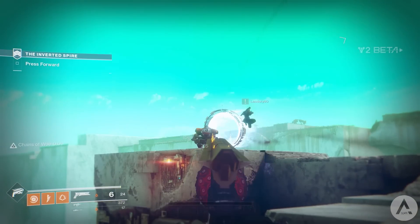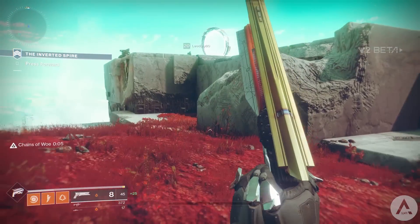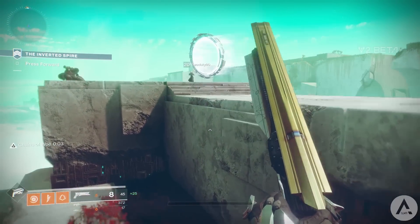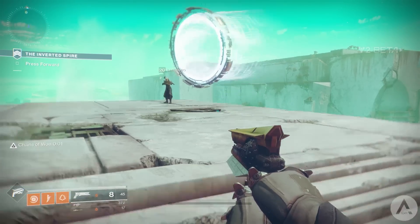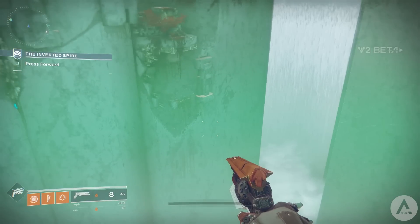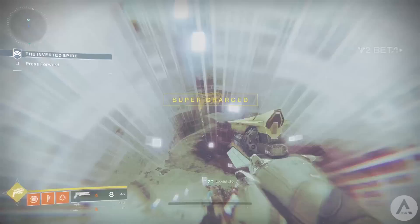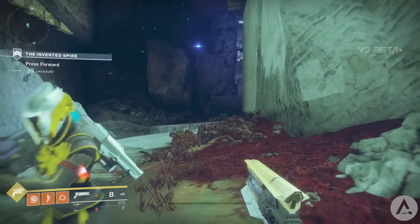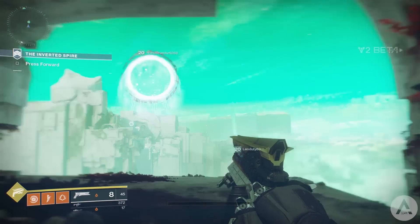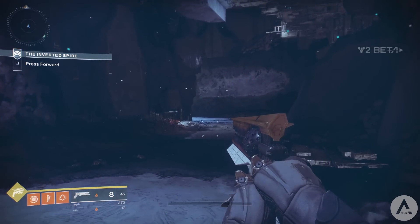You get Ricochet Rounds, which increases stability and also slightly boosts the weapon's range as well. Finally the weapon's trait is called Rampage, which can be found on the Main Ingredient fusion rifle and the Nirwen's pulse rifle, and is basically the crowd control perk from Destiny 1. Overall it can damage boost by 3 stacks which takes you to about 30–35% for a short time, so it's a pretty decent weapon for a rare one. The weapon also has the void damage elemental mod, which gives it a little something extra.